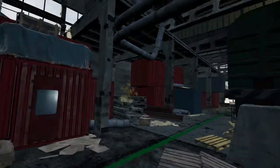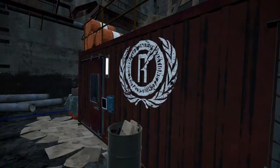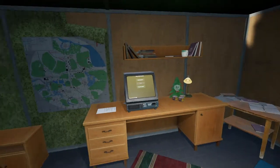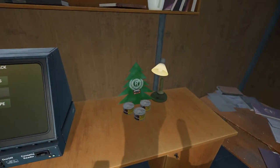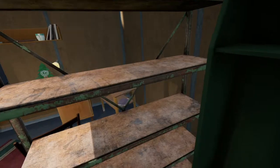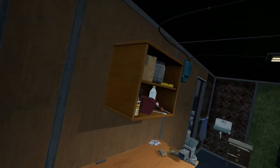Maybe we should eat something. Oh, that looks like somewhere we could get in — there we go! This is where we want to be. We got some food, probably a little tape, some knives — knives are good. Let's see what we got and do some inventory management here.